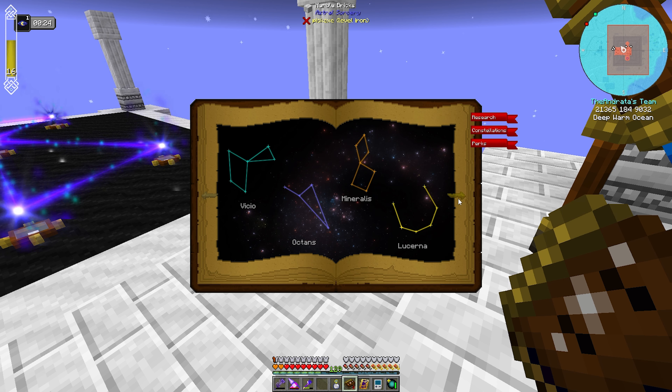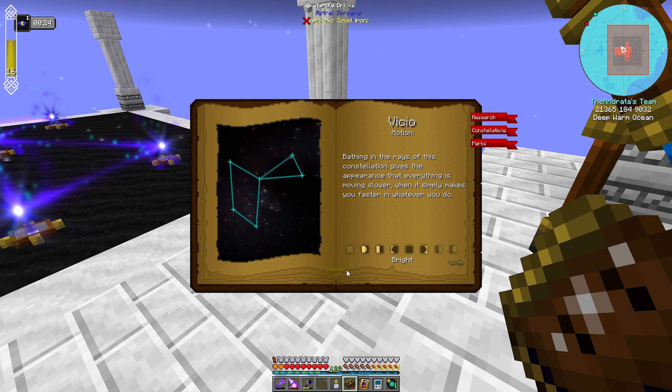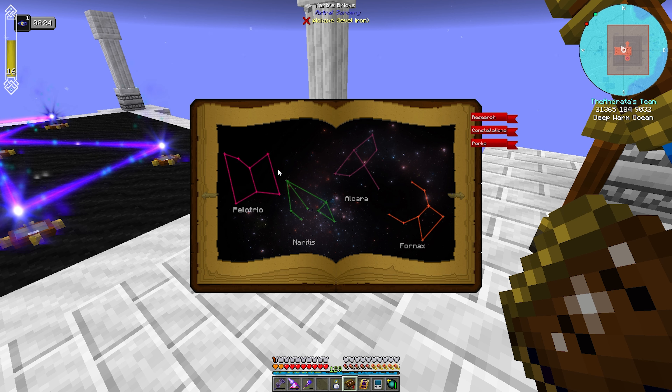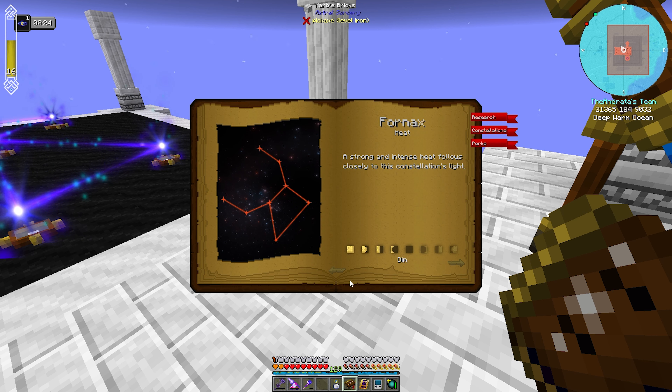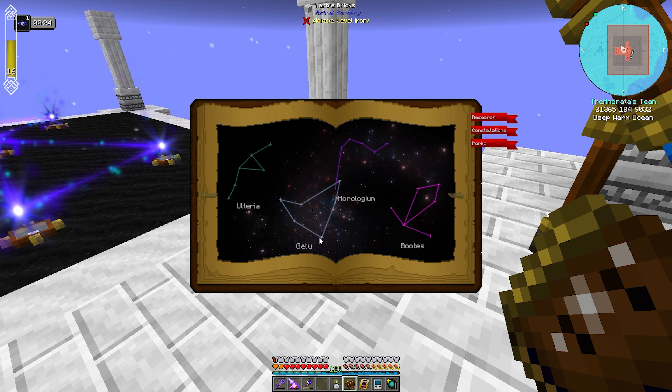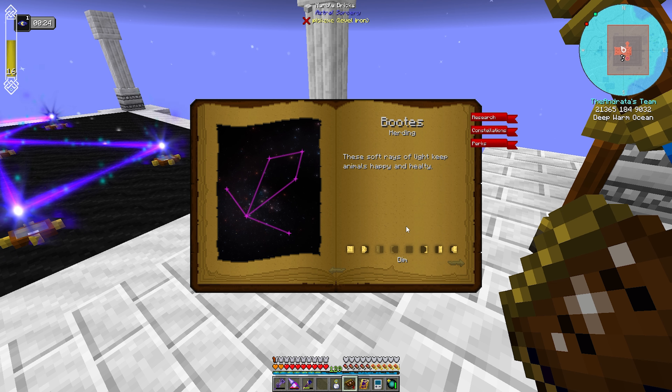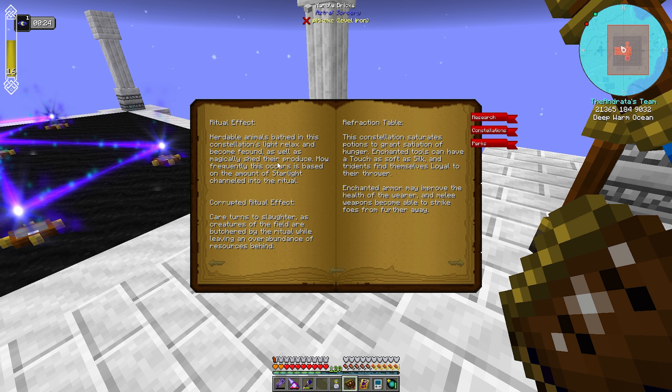I cannot find Avedis. I have not found Neuritus, Alcara. I found Fornax, and I've only found Boots on this page, but Boots is the one that I was looking for in the first place. What this does with the ritual is heritable animals bathe in this constellation's light will relax and become fecund as well as magically shed their produce.